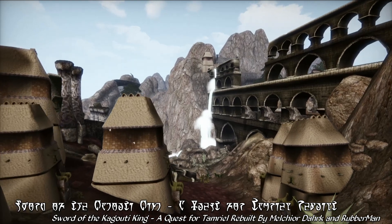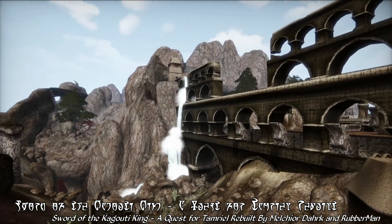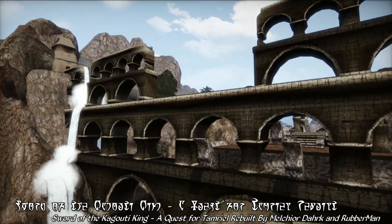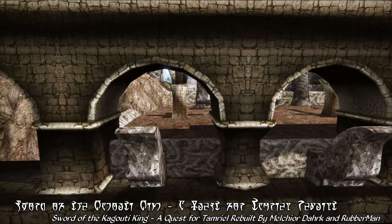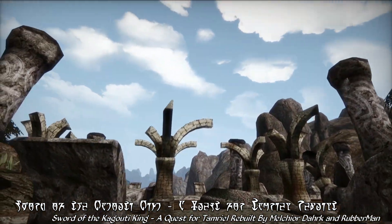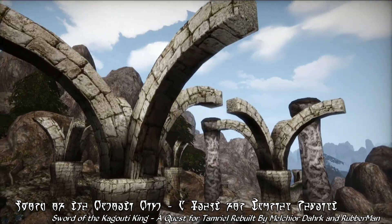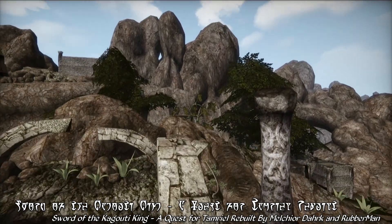Your quest will begin in the Ruins of Danacafel, located near the Indoril city of Akamora, where the original weapon mold for the Sword of the Kagouti King is rumored to be hidden. You'll have to do a fair bit of exploring and a bit of fighting before you'll be able to find it. Danacafel is a fairly large and dangerous set of ruins, filled with both vampires and the undead, making this one adventure that's more ideal for mid-level characters.